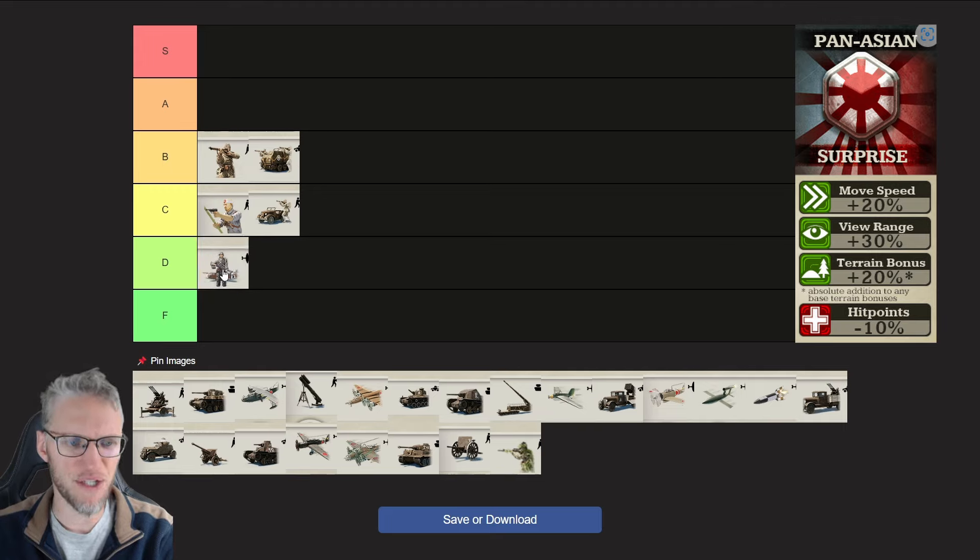Paratroopers have some niche uses but no additional bonuses for Pan-Asian — just like all other paratroopers. Either you use them to take out a capital, a nuclear plant, or a critical airbase from which planes are operating, but other than that I don't really see much use for them. Commandos can be a solid choice, especially with the additional speed and terrain bonuses, which makes them quite dangerous compared to other doctrines.